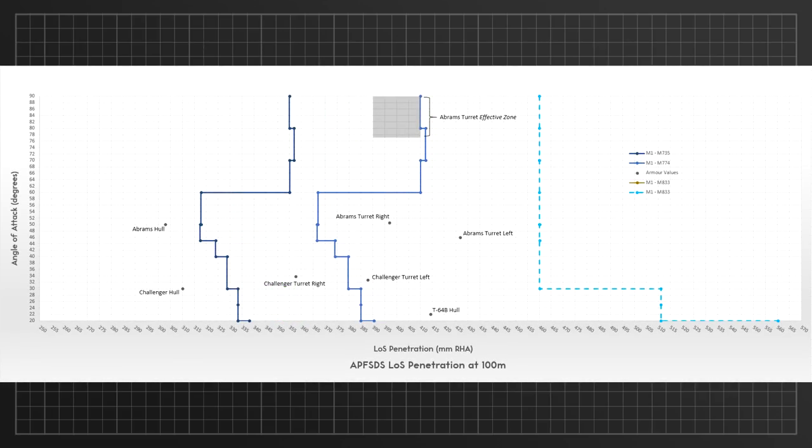Moving on to the Abrams shell selection with an additional bonus: the dotted line represents the depleted uranium M833 shell found in the game files, a good representation of why it isn't currently available on the M1 — it would just lol-pen everything. Once again, both shells should deal easily with the Abrams and Challenger hulls. The upgraded shell should be able to go through the Abrams' own turret in most cases, and just like with the Leopard 2K is likely to penetrate the left side of the Challenger's turret but will likely bounce off the right side. None of the available shells penetrates the T-64B's hull.